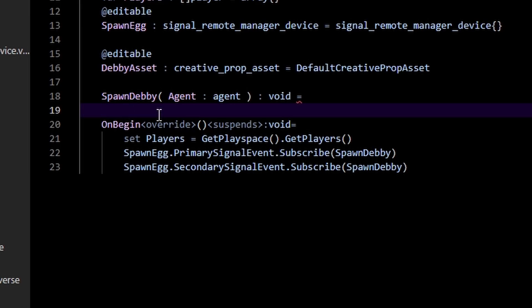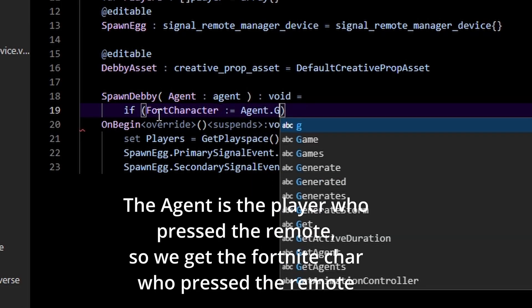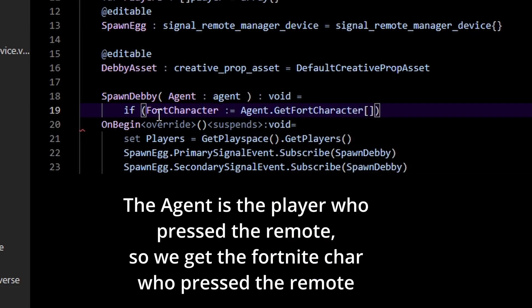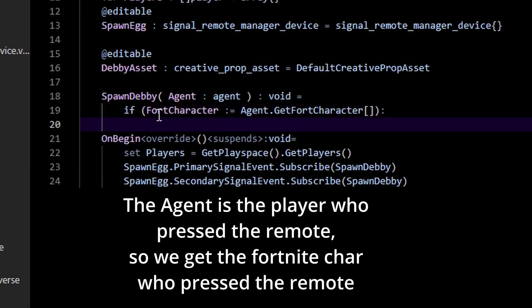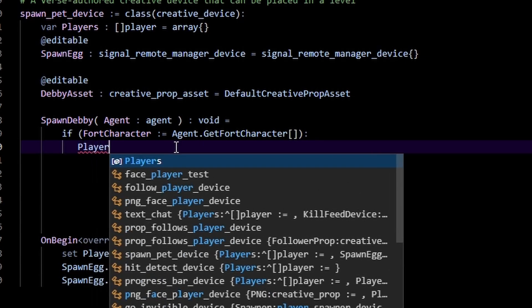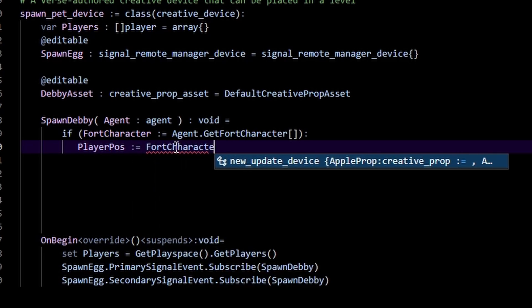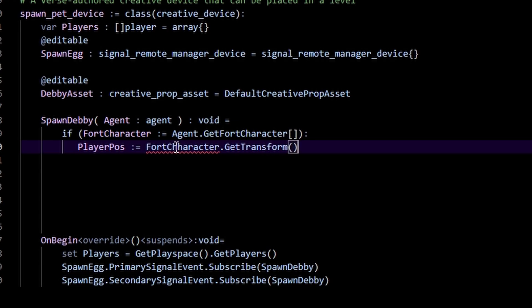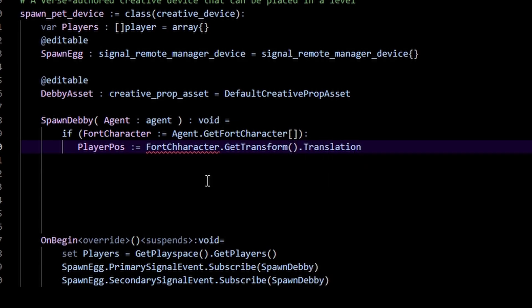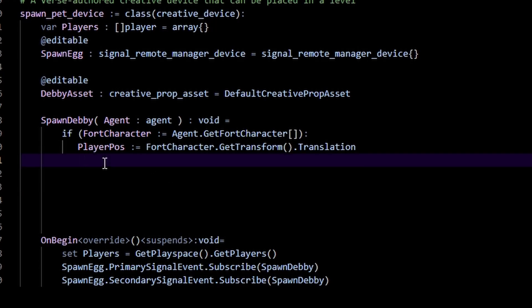In our 'spawn_debbie,' the first thing we want is a fort character: 'if FortCharacter := agent.get_fort_character().' If we can successfully get our Fortnite character, I want Debbie to spawn in front of me. For that we need two variables — first, our player position: 'PlayerPos := FortCharacter.GetTransform().Translation.'